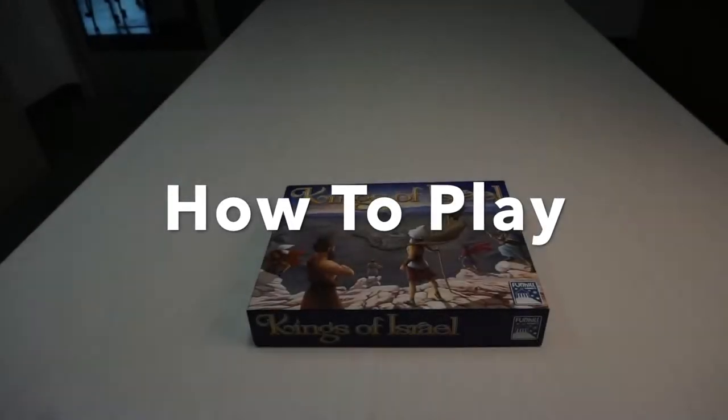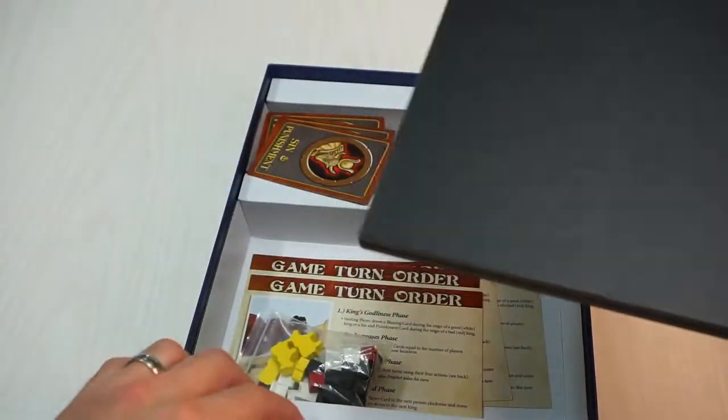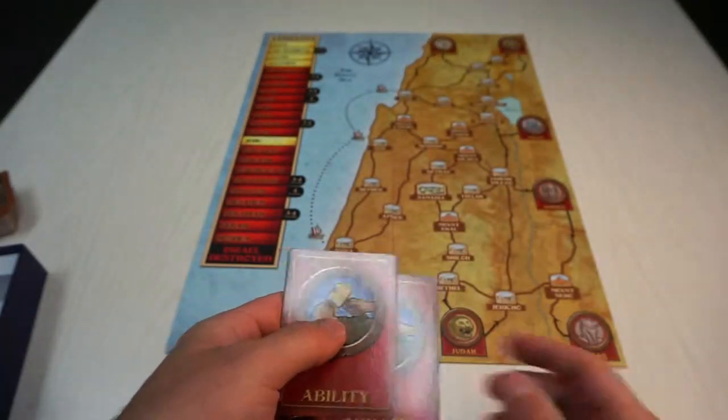How to play Kings of Israel. Start by setting up the board. Next, shuffle the ability cards and give one to each player.